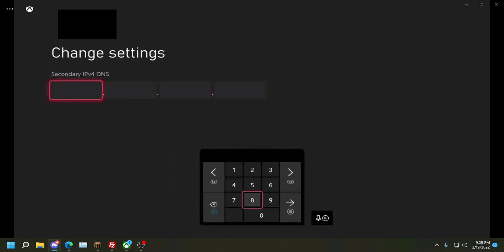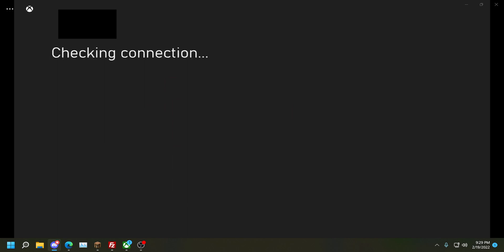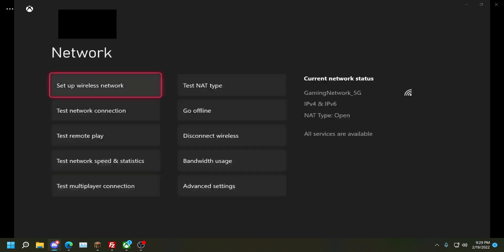For the next field we'll put 8.8.8.8 — this will be the Google DNS server. Now if we go ahead and click back it'll connect and verify everything. As you can see where it says current network status, we have IPv4 — that's the problem. Some of this will not work because we have an IPv4 address.